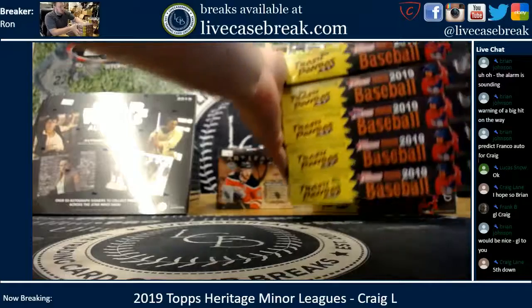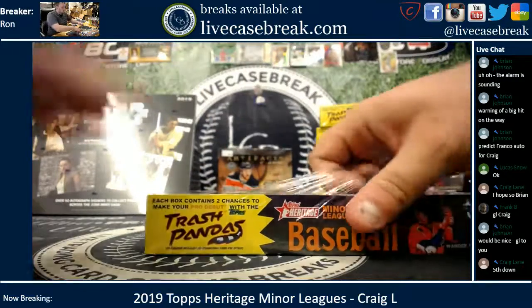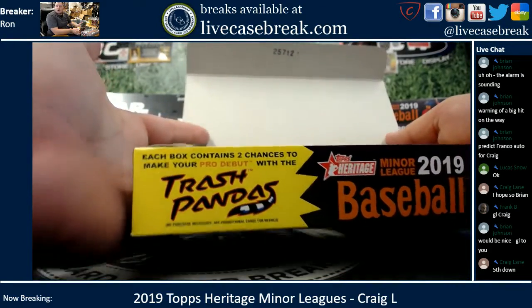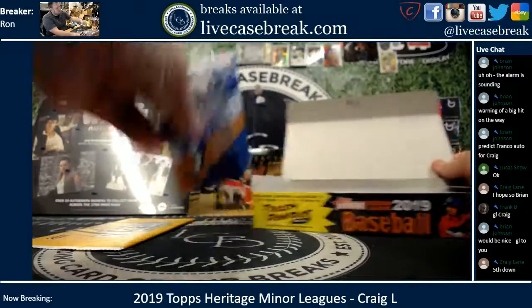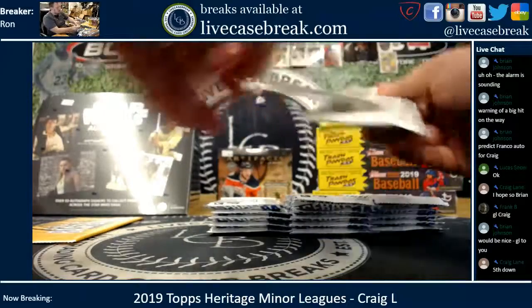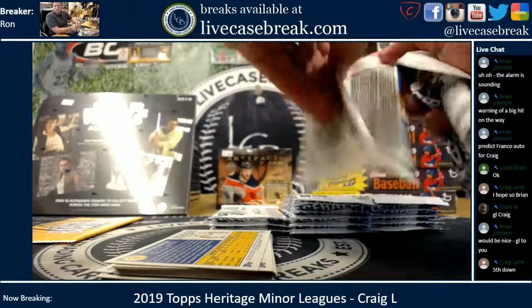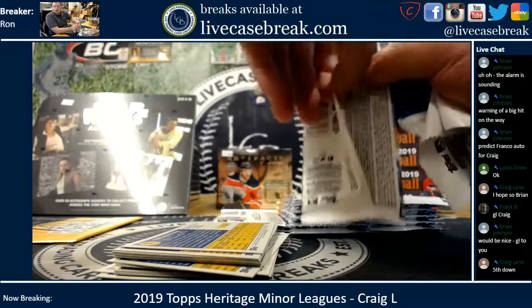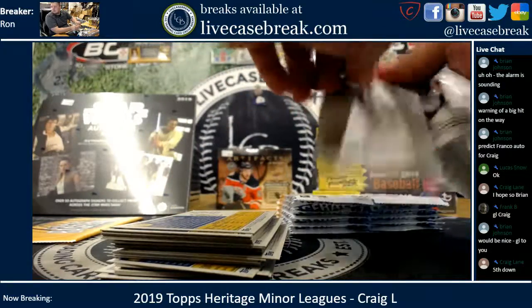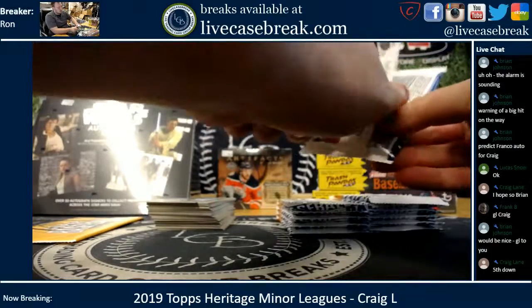Craig just got to pick his box. We're getting one autograph, one relic, and two chances to make your pro debut with the Trash Pandas. Craig can live the life he secretly always wanted — Minor League Baseball player — and get himself on a Heritage Minor League card so we all can bounty hunt for it.